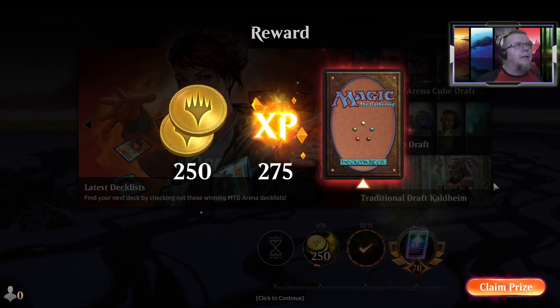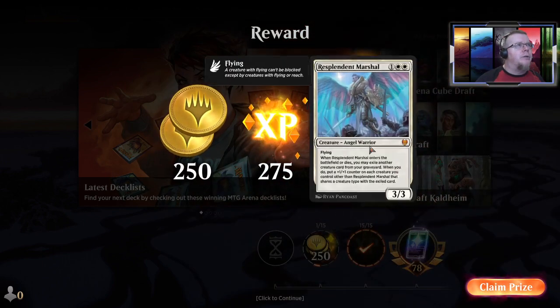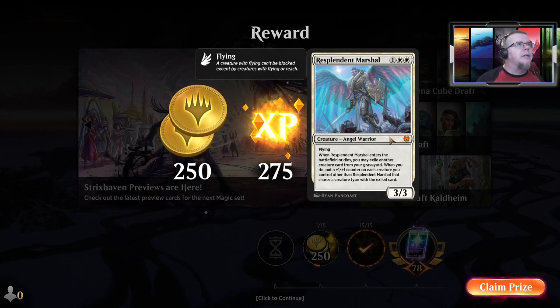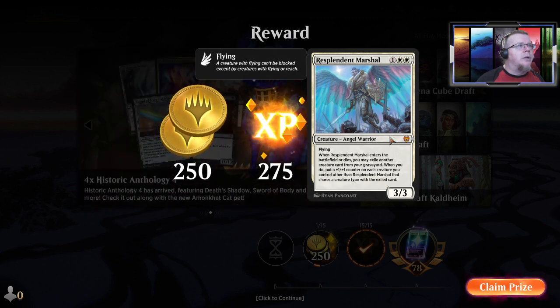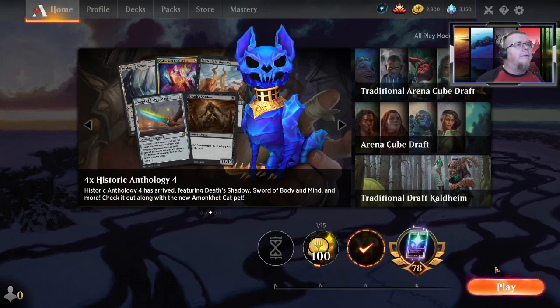That'll give me 250 gold but more importantly gives me the experience I need to jump up one more level of mastery. I get a fancy new card — Resplendent Marshal. When she enters the battlefield or dies, exile another creature card from my graveyard and put a +1/+1 counter on each creature you control that shares a creature type with the exiled card. Only costs three and it's a 3/3 — not bad.